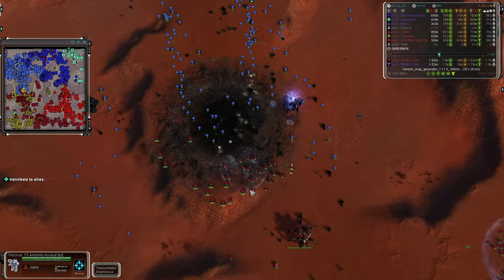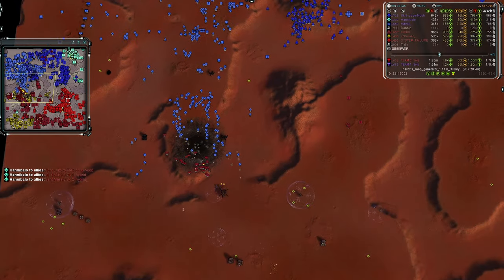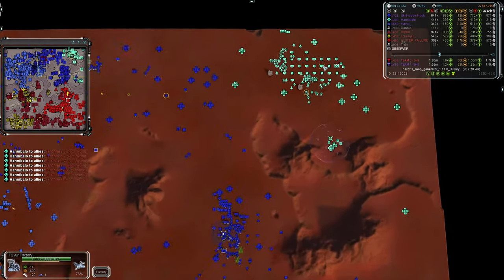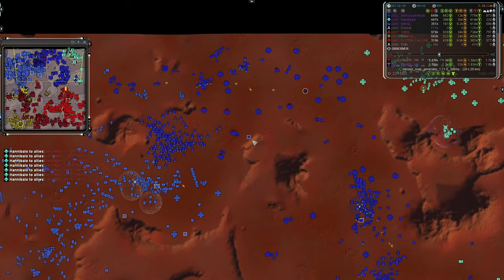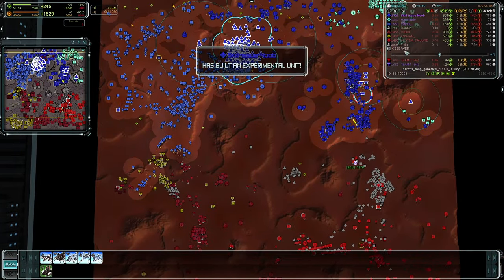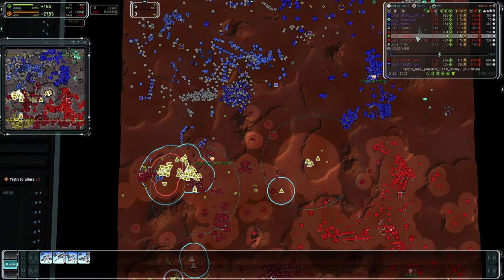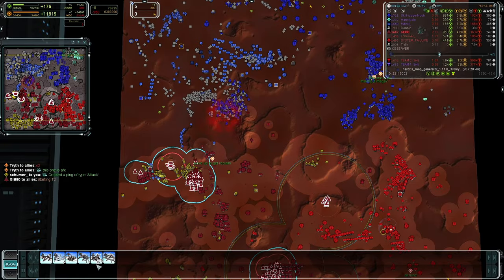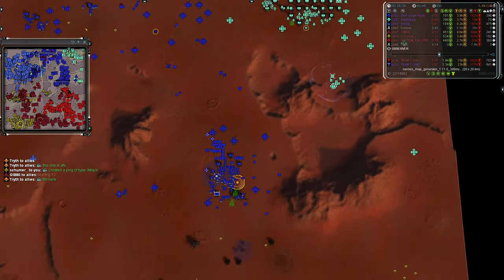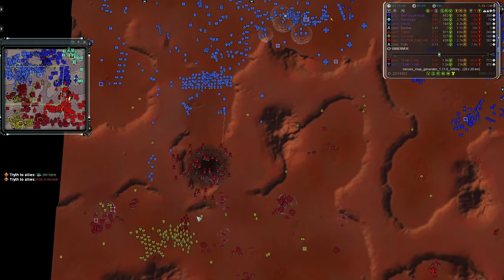In the west we see a bunch of T1 spam going after a Megalith, with some T2 and T3 units in the mix. Whalers are doing a very good job of holding them off. Team One doesn't have the air to engage what they have left — just Skill Issue Noob's ASF in the northwest. Team One at 188 ASF, Team Two has 62 interceptors plus 32 gunships plus an additional 98 — about 300. Team One has air dominance by a large margin; they just don't want to engage because they don't have facilities to replace losses.